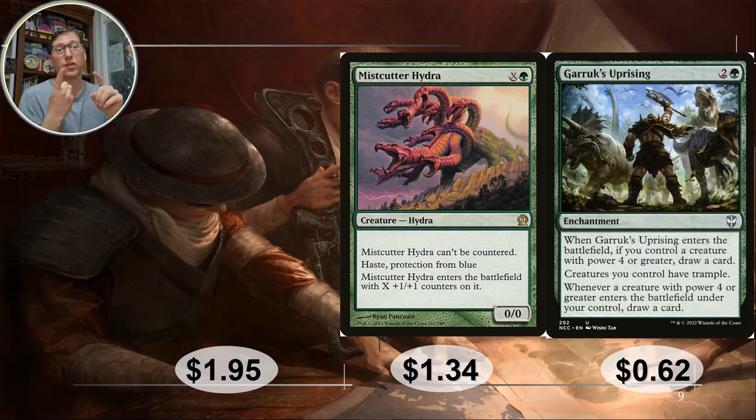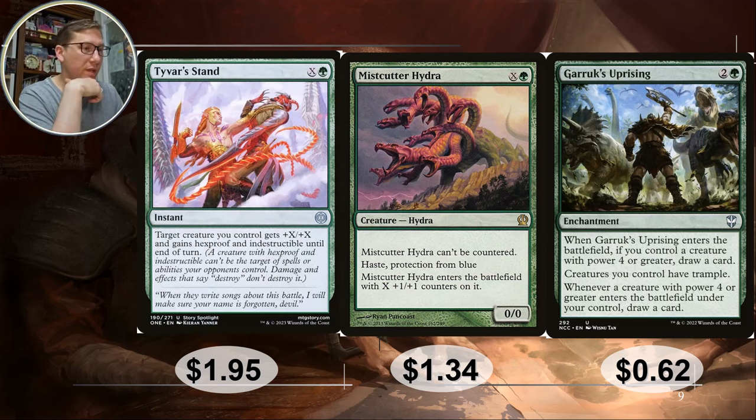Garruk's Uprising — a very well-known card. It gives trample, which is very big for hydras since you want to get through blockers. Whenever a creature with power four or greater enters the battlefield under your control, draw a card. You're going to be drawing a lot of cards — hydras are big, not small. So you're just drawing card after card. It solves two problems at once: getting trample and getting card draw are both very welcome.